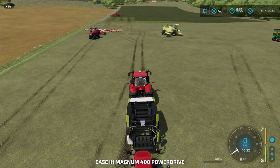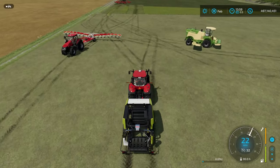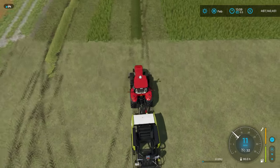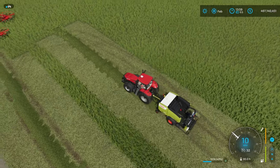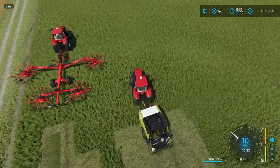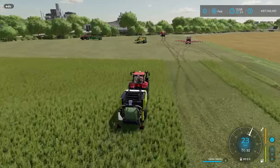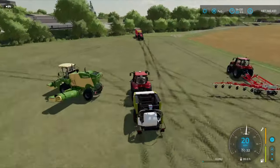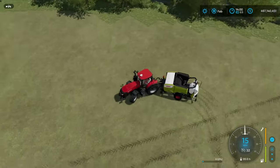Demonstrating the bale wrapper: lower the pickup, turn it on with B, then drive over the grass to pick it up. Once the baler reaches 100% capacity it stops picking up and automatically unloads and wraps a silage bale out the back. If you're wrapping grass it will produce a silage bale, wrapping it automatically.